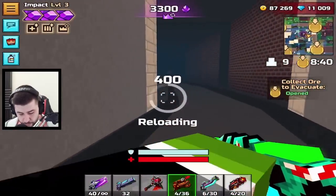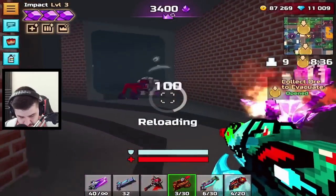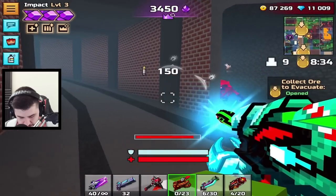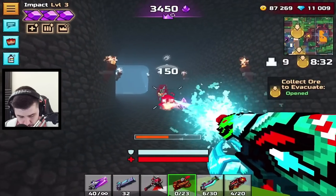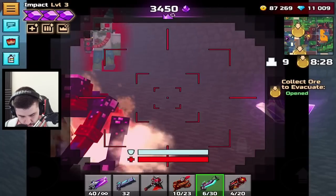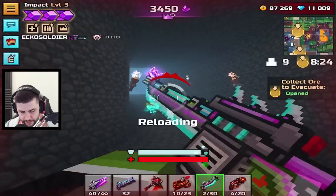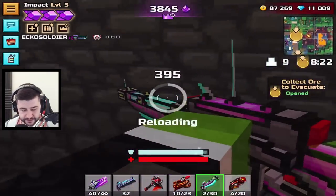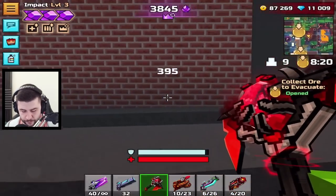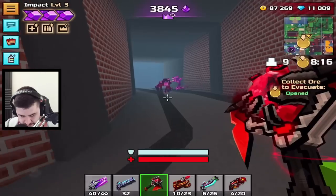We're going to go this way. People will spawn down here, so be very cautious. Make sure you're killing everything. There's a player — if you can kill a player on the way, do it. Try and get him with a sniper real quick. There we go — he's giving me the extra ore. We're going to go up here. He probably killed all of... no, he didn't. Okay, so we're going to kill these.